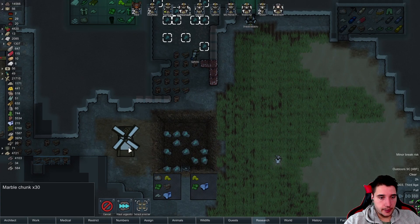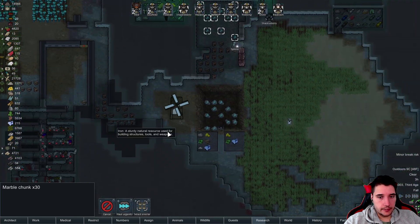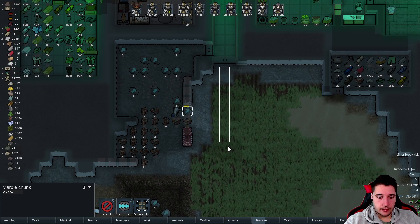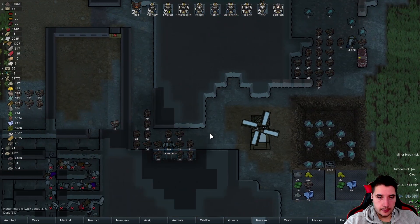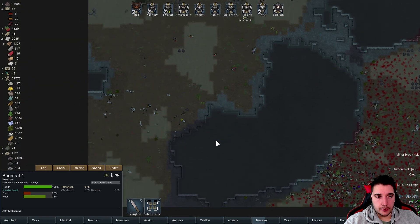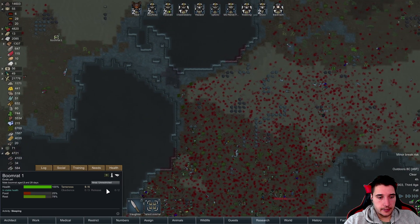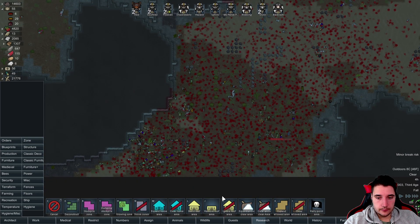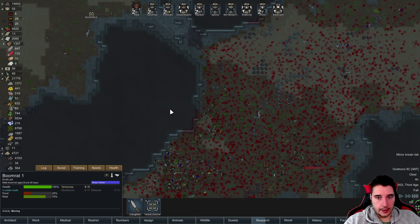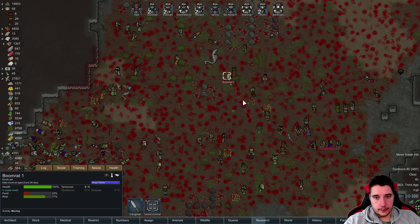So down here we're gonna have a path going around here, and here, and here. Now that path is gonna be most likely made out of iron because we have iron right there — it's gonna be easy to use. That path is also just gonna go through here, straight down here. There you go Shackleberry, work on that. Boom rat — oh my boomy! How about you go here and burn all of these guys. Let's do this, let's see if we can get her to go there. I'm sorry cause you're gonna die, but this is for the good of all of us.